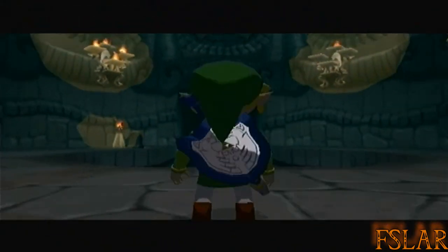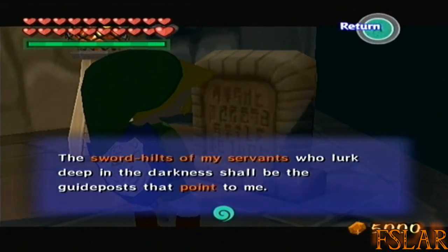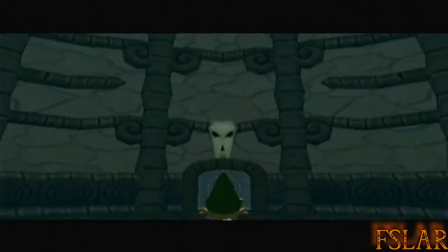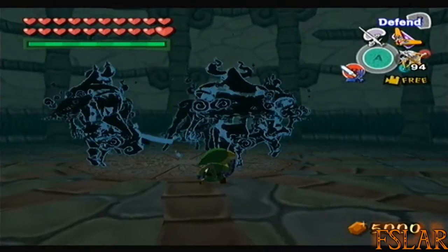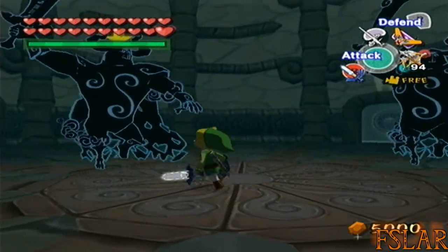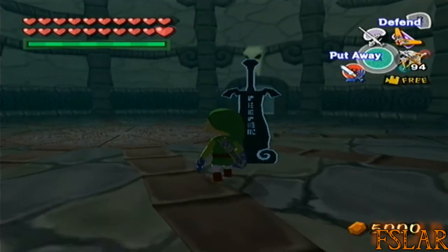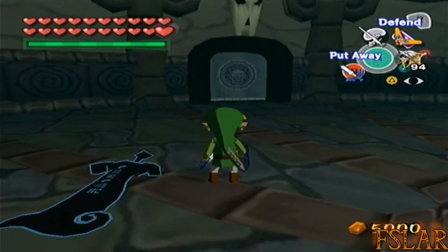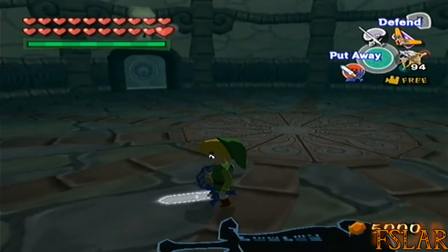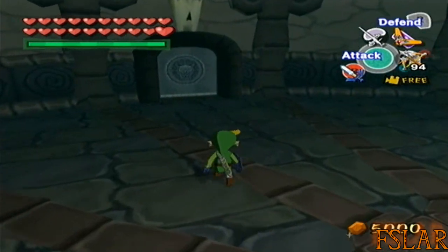Let's get started on the real Part 2 of Ganon's Tower. Bet you all can guess who we're gonna see — remember that music? It's Phantom Ganon! There will usually be a quick-time prompt for that, but don't do it because you just get hurt. As you can see, the sword hilt is pointing specifically to that door. One of these doors in each room will be an enemy room, but I don't remember which one.